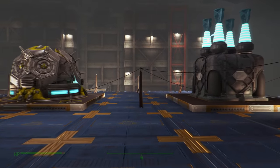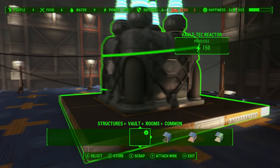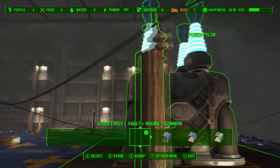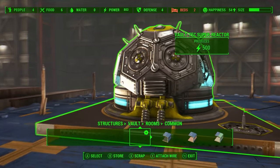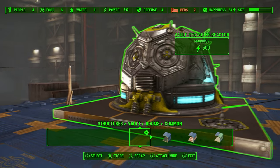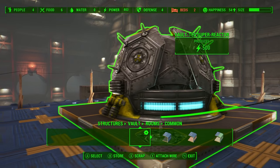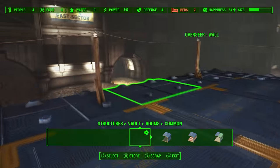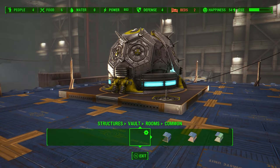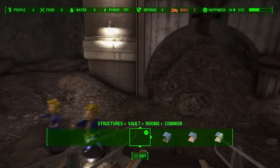Moving up here, let me show you the two new reactors you can get in this DLC, which are absolutely insane. The normal vault reactor produces 150 electricity, and the Voltaic Super Reactor produces 500 — very cool indeed. This super reactor looks amazing. When I first saw it on the floor I honestly thought it was a huge robot head, but I later found out it was the reactor. Really cool looking design.